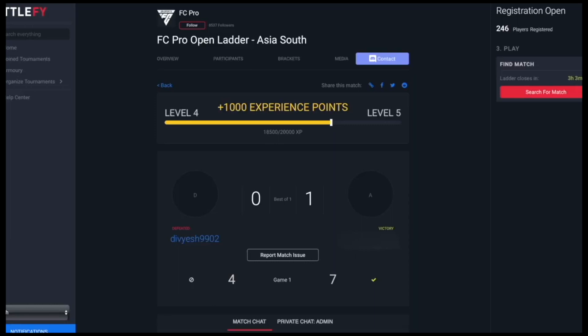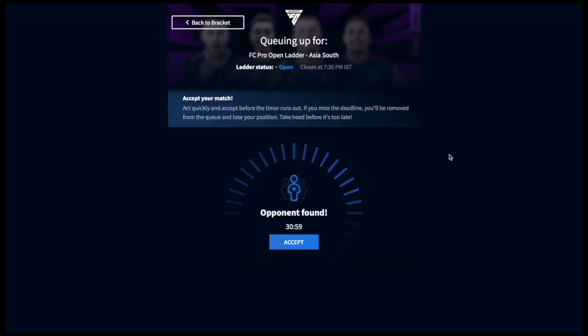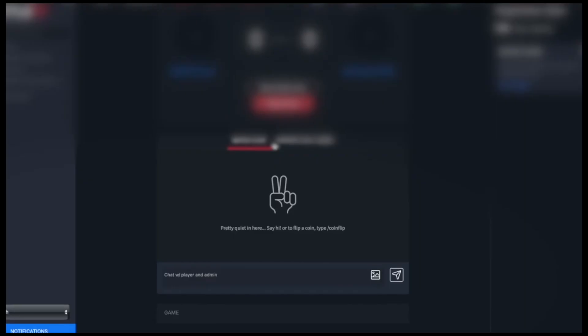Once the tournament starts, on the right-hand side of the screen there will be a search option. You search and it will do a matchmaking option like how it works on Elite Division. You search and it will say accept — once you accept, your account and your opponent's ID will be on a match screen. Go to the match page.